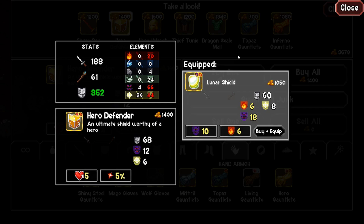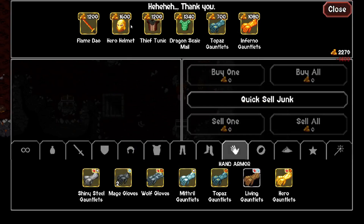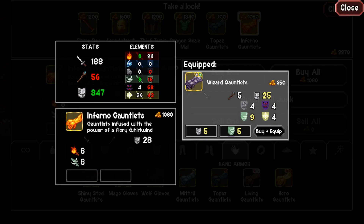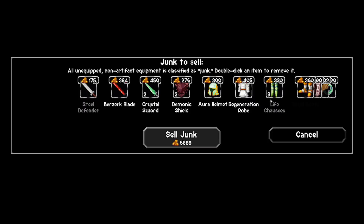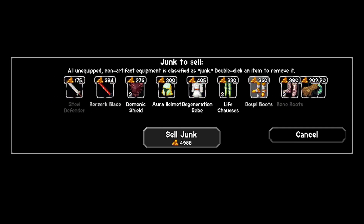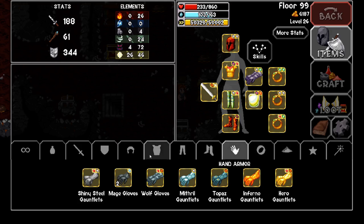That shield is actually better than the lunar shield, so I'm going to buy it. I already have a hero helmet and dragon scale mail. Let me compare the hero gauntlets to my wizard gauntlets — it's more aggressively statted but has a nice defense boost and I can add defensive enchantments to it. I'm going to buy this as well. Quick-selling my junk — I'll keep the crystal swords but everything else is junk I can toss.